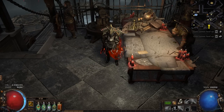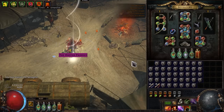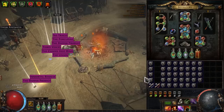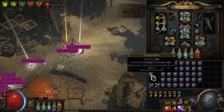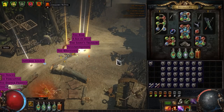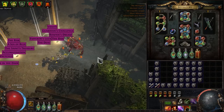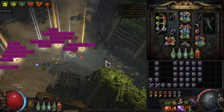But before I move on, let's open up a couple hundred stack decks, just to boost morale after the failed 6 links. Personally, I never open stack decks because it's a waste of time and currency, but now I'm on SSF so I can't sell them. So let's open them.